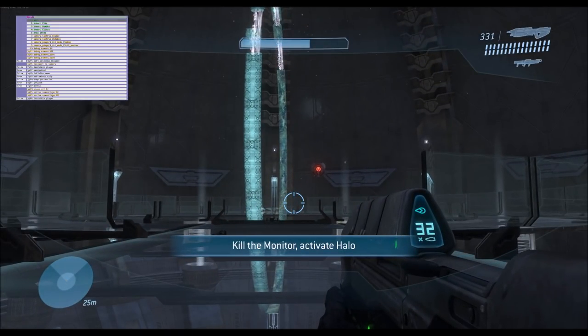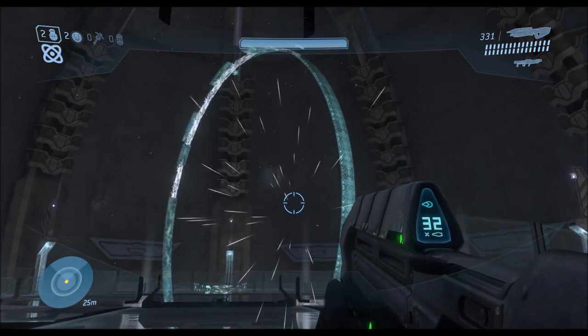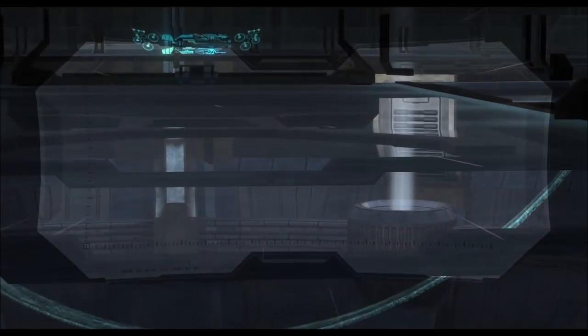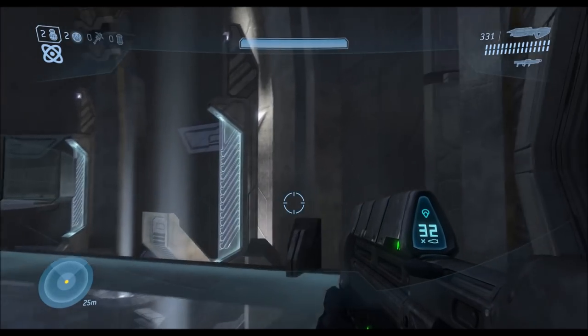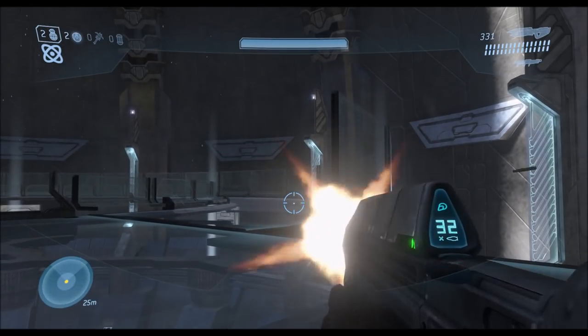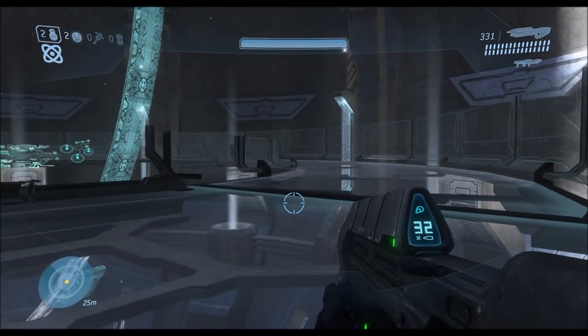So I tried something else to get rid of Guilty Spark early. I used the cheat 'remove all AI,' which does exactly what it sounds like — it just deletes all the AI in the area. When I used it, you can see that it worked: Johnson was removed, and it seems like Guilty Spark was removed as well. But he was not. In fact, only his fake outer shell biped, so to speak, was removed. The real Guilty Spark — the real boss you're fighting — is still there. It still pushes you around and still does all the same actions. When Johnson's supposed to shoot it, it still gets flung all the way over there, and it's still solid if I shoot it. It doesn't do anything if I shoot it, even with the one-shot kill cheat enabled.